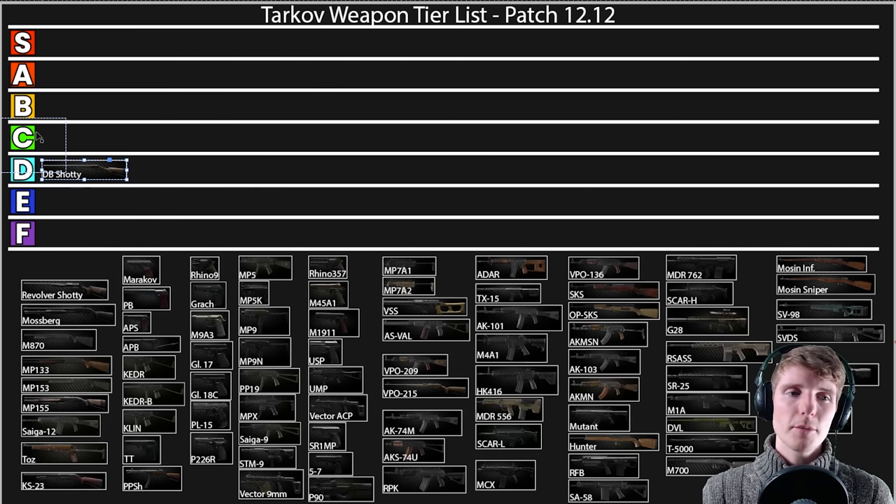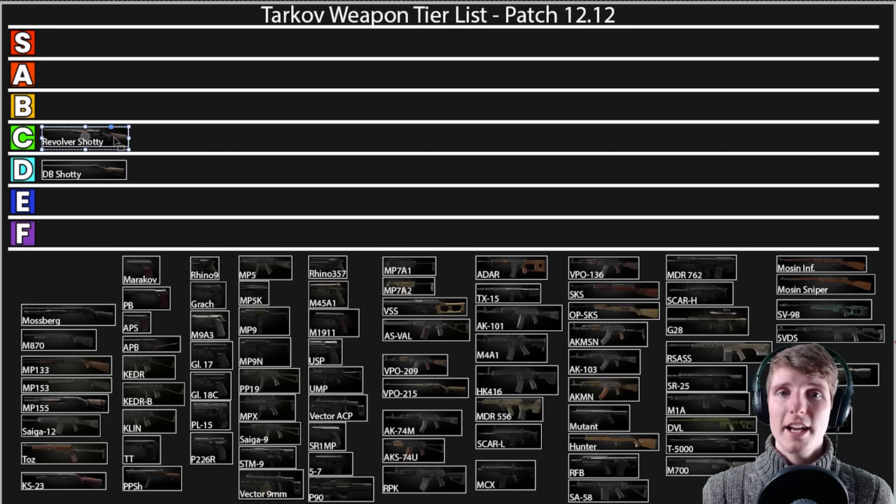There are better shotguns in my opinion. Onto the revolver shotgun — it's actually pretty decent because it never jams. It takes five shells but the reloading is a bit of a problem, so I'm putting it in C. It's definitely usable and you can kill people with it, but I'd rather have some of the other semis. It's not that cheap either, unlike the MP153 which is really cheap, but it can be quite good and it's fun to use.